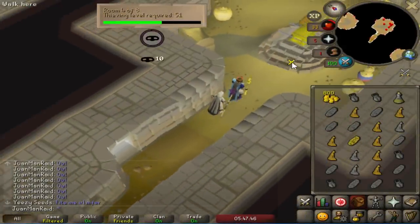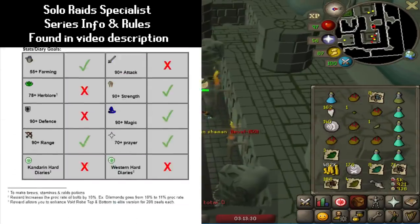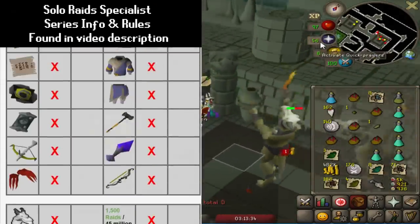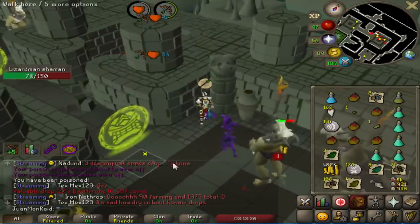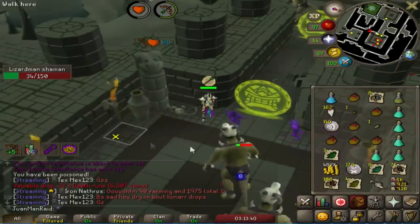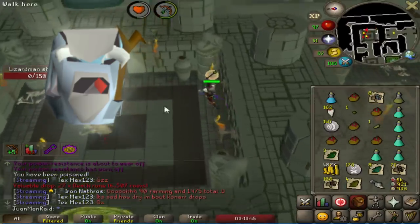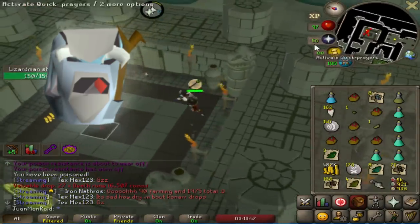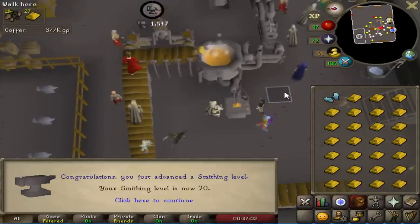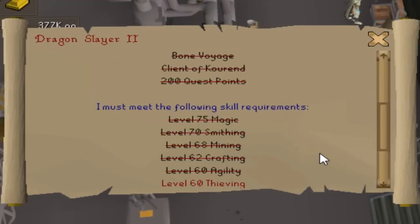Hello guys. On the last episode we finally started the Shaman grind for the Warhammer full time, but during the grinding process about 1,000 kills in, I realized I was using up a lot of darts. So I was deciding to work on Dragon Slayer 2 because the Assembler would actually help me save a lot of these darts, and also would help me kill shamans a little bit faster since it gives more accuracy and damage bonus. So that's what we're working on right now — trying to get the stats and all the requirements for Dragon Slayer 2.